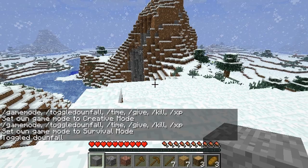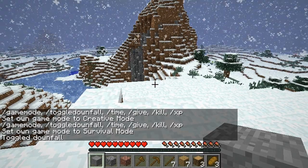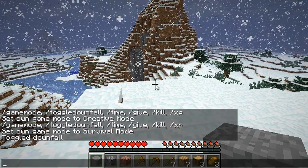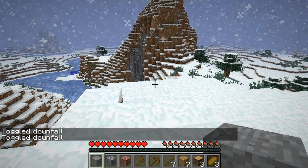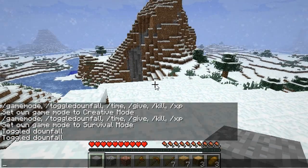We also have /toggledownfall, which will start snow or rain depending on what biome you're in. You can retype it and the weather will go away.